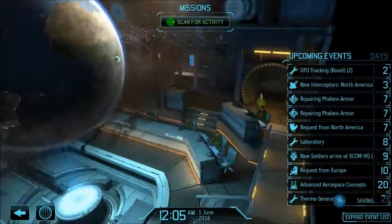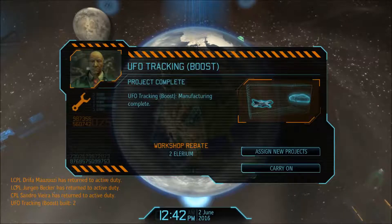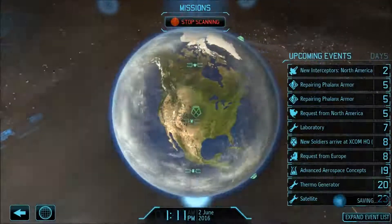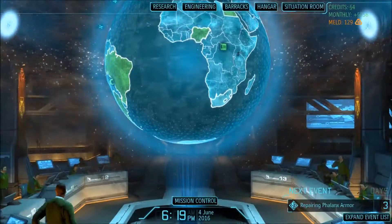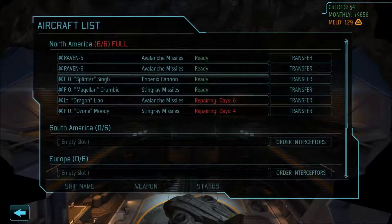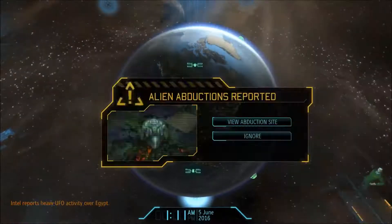Let's start scanning for activity and see what we can get. Our tracking boost is complete. We don't have the meld to do more right now - we will have to complete a mission first if we want to build something else. The new interceptors are nice - we now have 4. I'm gonna leave them with avalanche missiles for now, and later when we have phoenix cannons we'll build them.